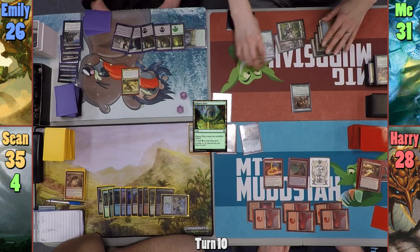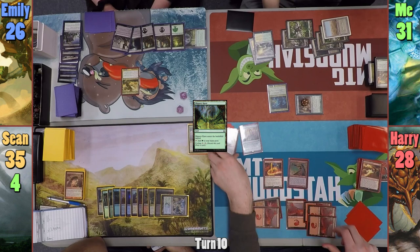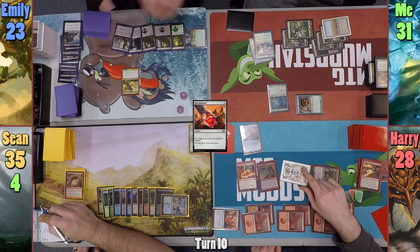I recast Caridor in my main phase, though sadly not for one white, green, and black like I'm used to. I move to combat and swing the Bane at Harry, who chumps with his token. Harry casts Kiki-Jiki and activates his ability to copy the Abbot of Keral Keep. He exiles a Mountain and a Fire Diamond off the top for the two Panharmonicon triggers, plays the Mountain, and casts the Fire Diamond, which triggers Prowess on both Abbot copies. He swings the token copy at Emily for three and passes.